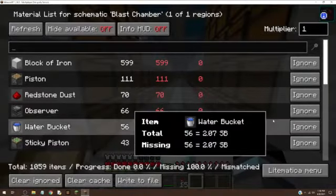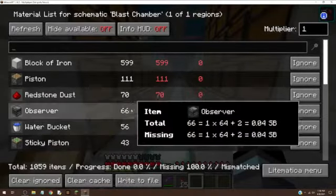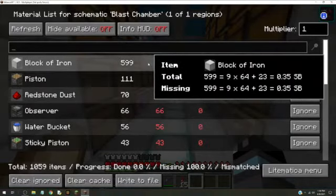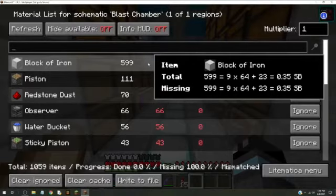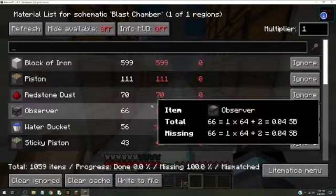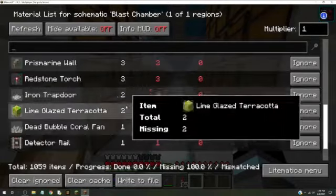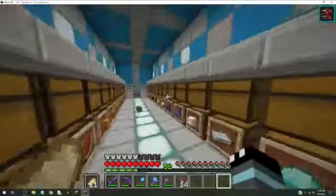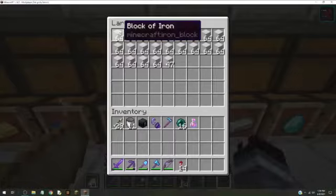It's fairly expensive. It costs mainly 500 iron blocks, which is 9 stacks plus 0.3 — 5.3 stacks of iron — then pistons and stuff, which are less, so just 64 and 47, and then redstone dust, quite a lot, but mainly iron blocks. But I'm good.